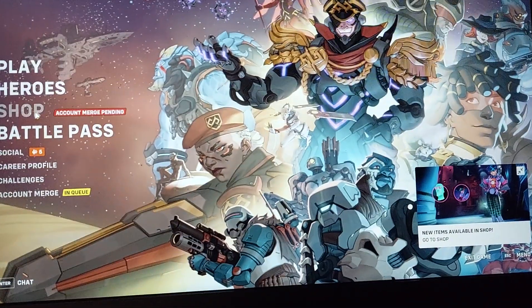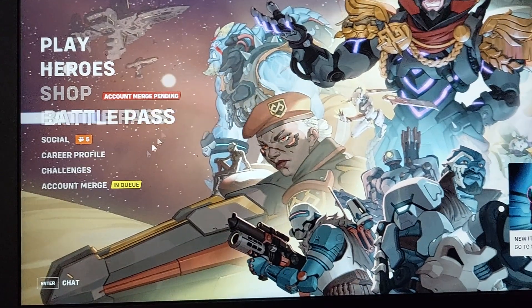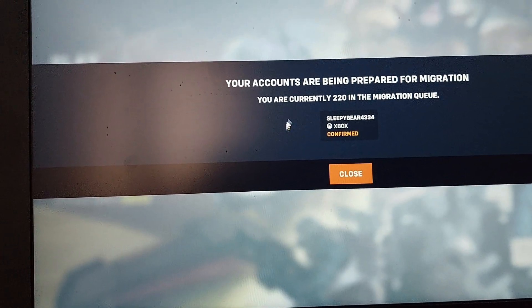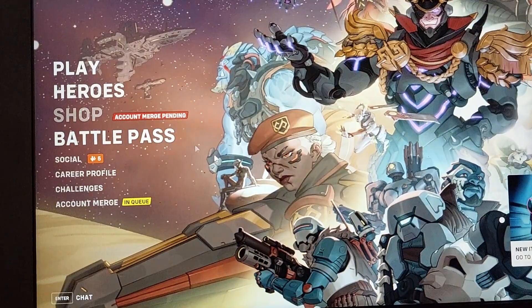If you don't have the shop activated when you don't have the account merged, you have to click on Account Merge. There would be options right here saying 'Is this the account you want to merge?' — click yes, and voila.